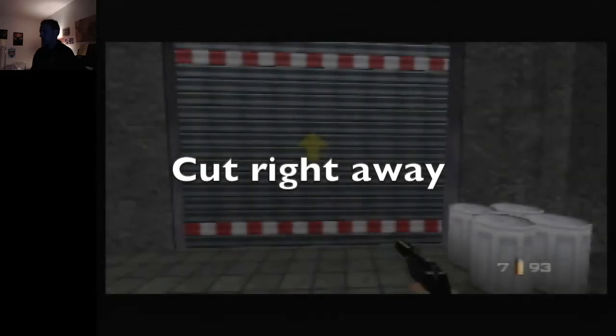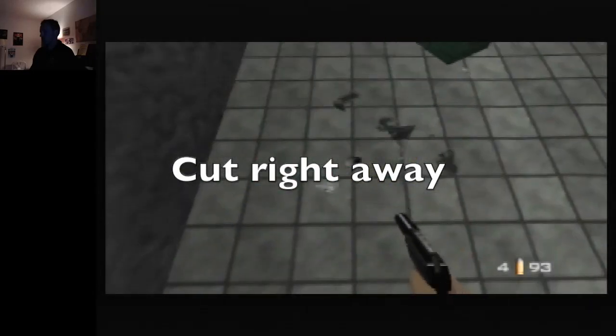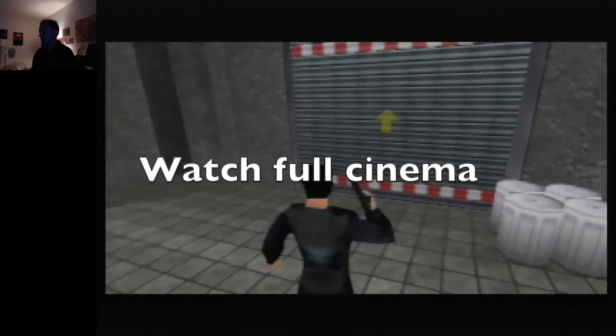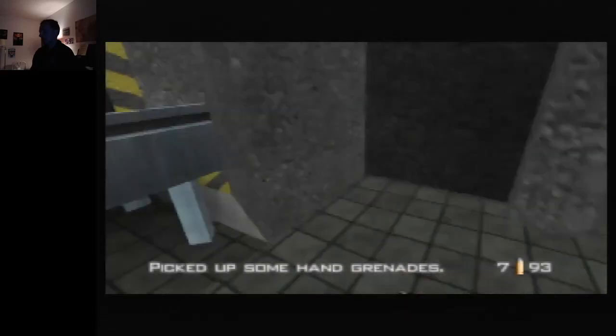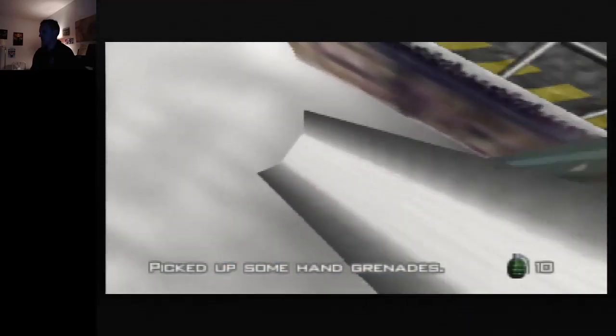Holding one of these buttons as you open up the level will auto skip the first cinema and then you just need to time your second button press to cut the next cinema as soon as it pops up. The cinema on Runway causes Bond to move forward slightly and it's harder to pick up the grenades sitting right by where you start. You can see the difference in Bond's position compared to when you cut the second cinema right away or watch the entire thing. Before you gain control of Bond you're going to want to be in left strafe, so hold C up and C left. The geometry around the chute is a little weird here.